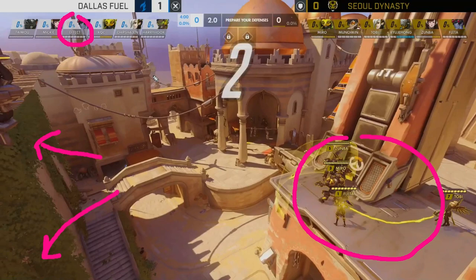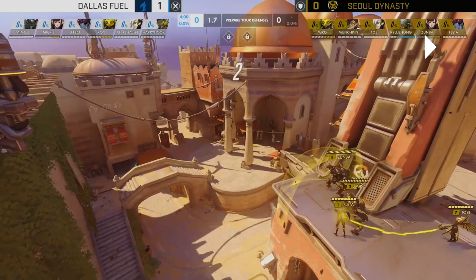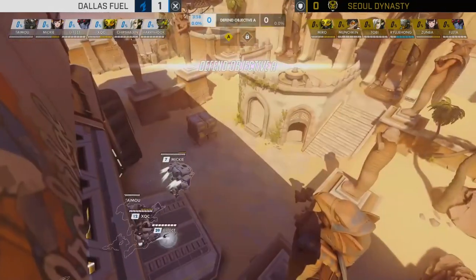If Effect doesn't find those snipes, Flader can absolutely take over this game. If Flader starts winning the Widow duel, he'll bounce around the high ground and constantly cause problems for Dallas Fuel. Dallas Fuel, meanwhile, want to get into a stodgy close-range team fight — that's why the Lucio is so important. All of these players are going to have to perform, and well, let's see if they can.